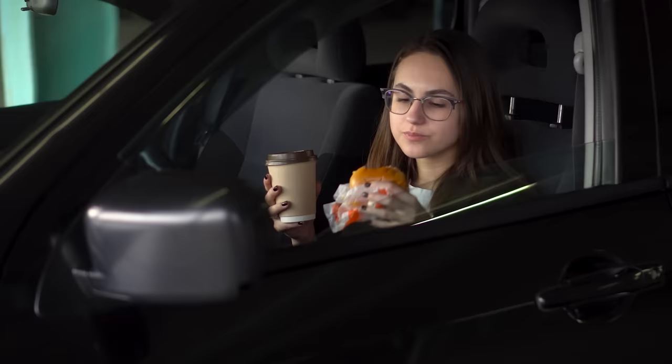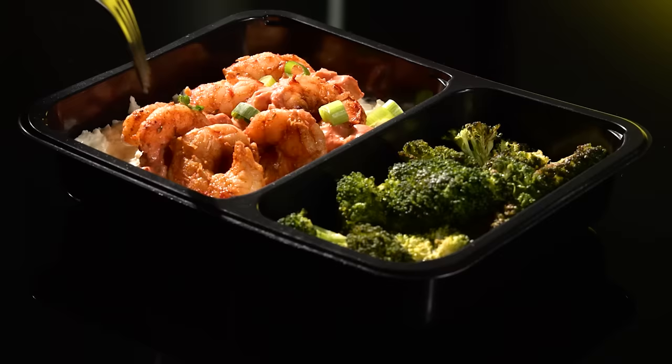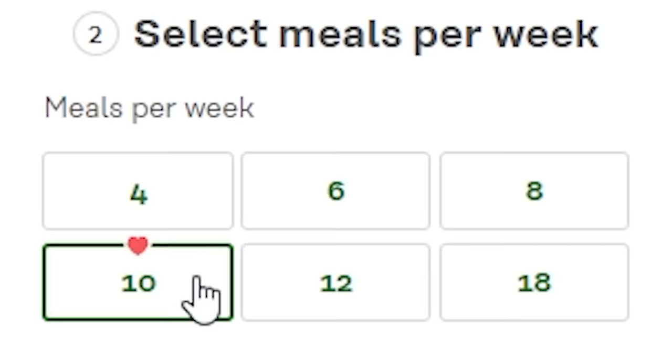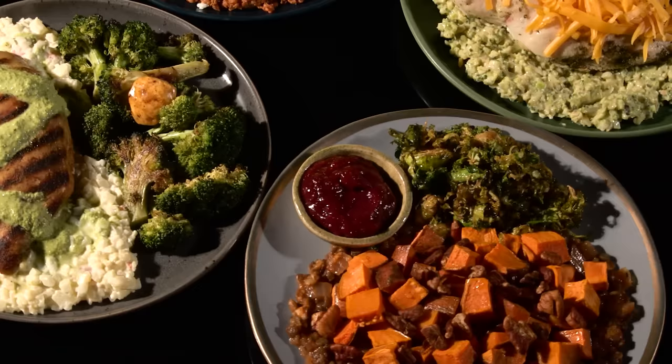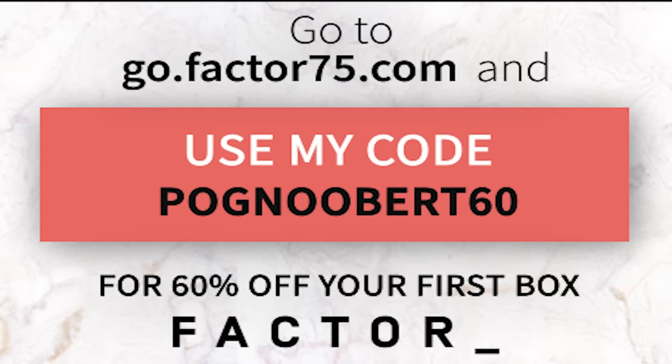Going through the week making videos can make it tough to keep up with other things around the house. If you're a busy person like me, this might be the answer for you as well. Factor 75 is a super convenient meal delivery service that saves loads of time and frees me up to do other things around the house. Not only are these meals convenient, I also like that I can customize my deliveries based on my personal diet, and being able to pick and choose what meals I get each week and how many I get is super nice. These meals are really good and give me the energy I need to power through my day. Use my link or go to gofactor75.com and use code POGNUBERT60 for 60% off your first box. Once you click my description link, it will live update to count the number of purchases.